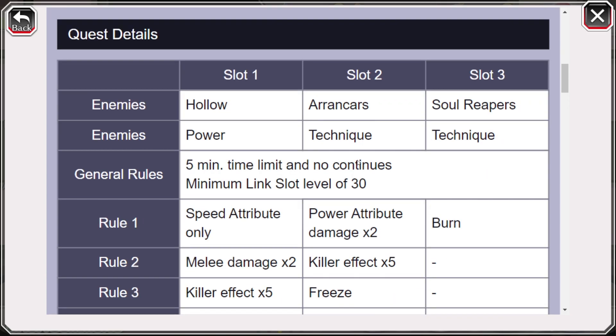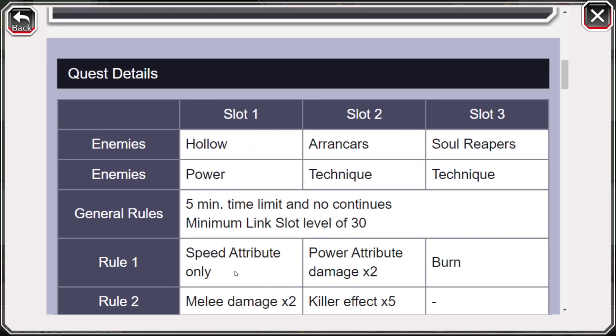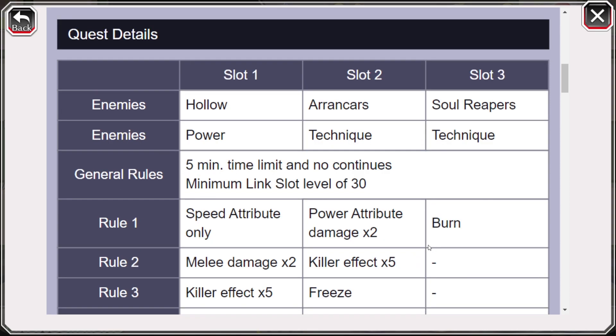Slot 1 requires bringing a speed character. The rules are melee damage times 2, killer effect times 5, the status element puddles are poison, and the enemies are power hollow. Slot 2 has power attribute damage times 2 and killer effect times 5. The status element puddles this time are going to be freeze, and the enemies are Technic Arrancars. This is going to be boosting Parasol Rukia.